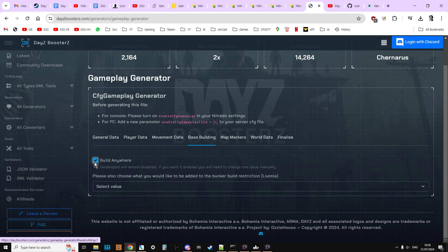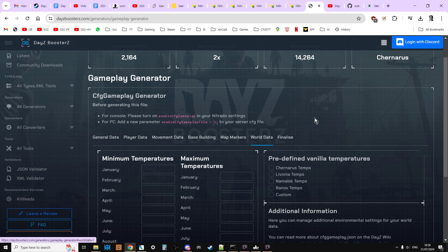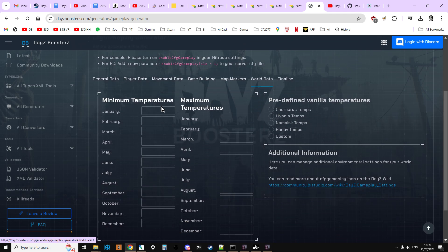For base building, enable build anywhere. Note that garden plot build anywhere remains disabled — if you allow garden plots to be placed anywhere, people can stack them to raid bases easily. For map markers, yes we want that — it's a nice quality of life improvement to see where you are. For world data, it's a Chernarus map so we'll leave vanilla temperatures.